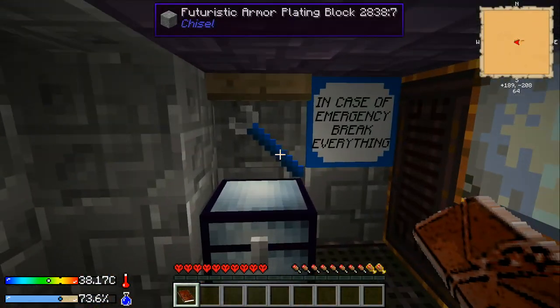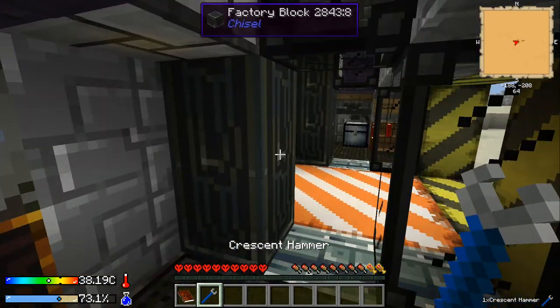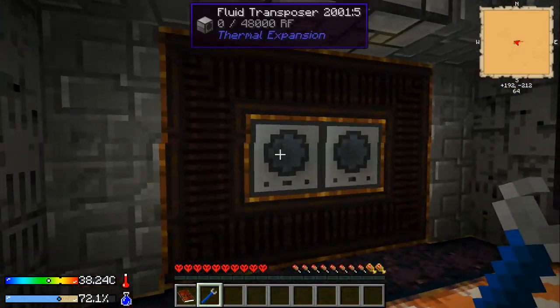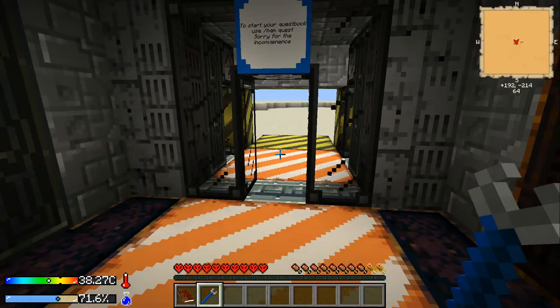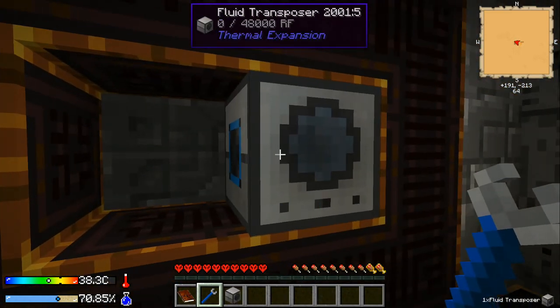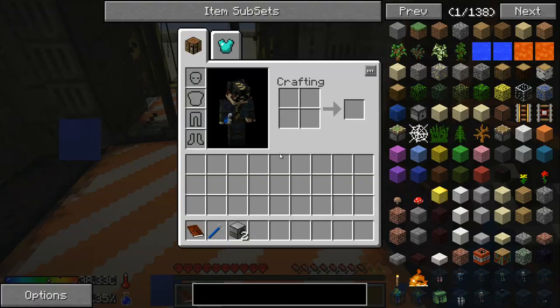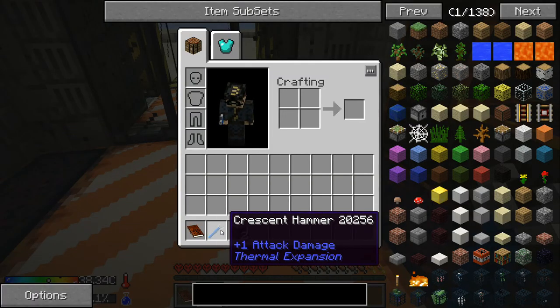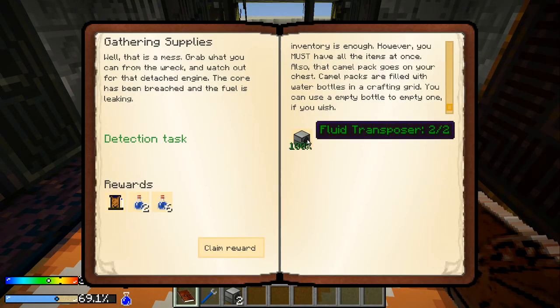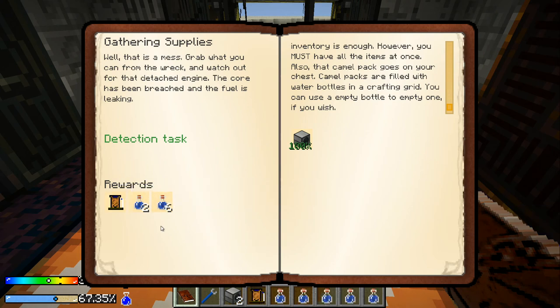The first part is gathering supplies. So you click on this and it says detach the engine, watch out for it — it's leaking fuel — and asks you to collect two of these fluid transposers. It tells you where some supplies are in the chests. I'm going to grab this — it's called a crescent hammer from Thermal Expansion. For those who've played modded Minecraft before, it's not too difficult: just shift and right-click and you will remove those and get them in your inventory. The book detected them automatically; you didn't have to click manual detect.